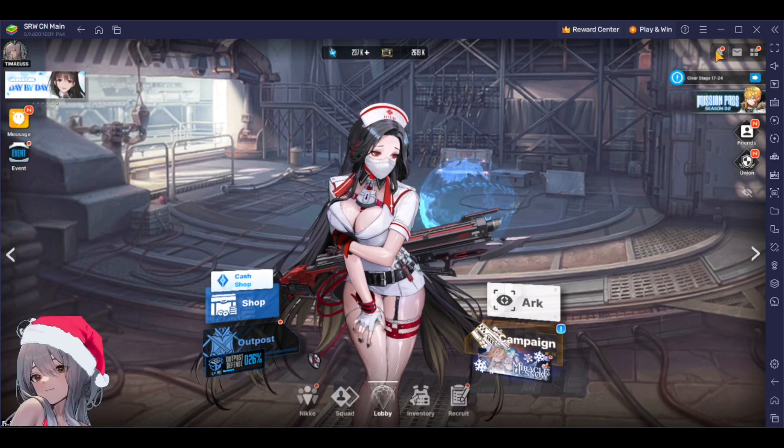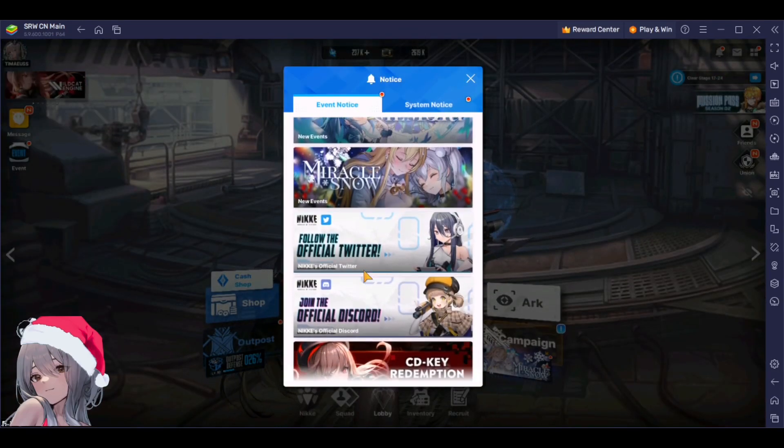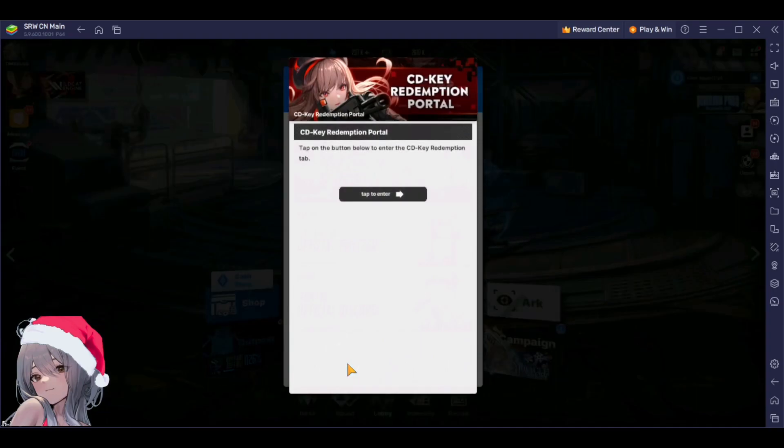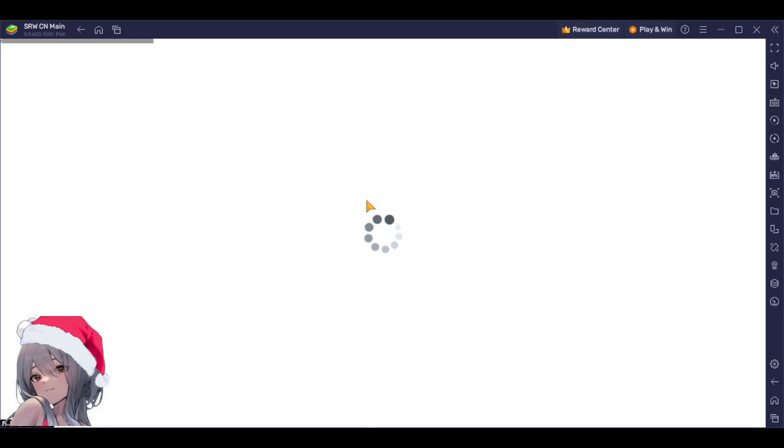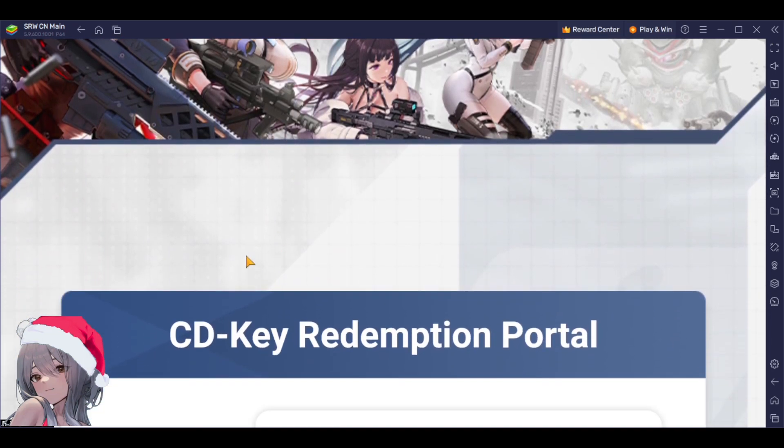There's the BlueStacks affiliate link down below, you can use that. Now let's check out a few new codes. Some of you might have already used them — I tagged everyone on my Discord channel to redeem before I got sick. However, a few of them got reactivated after reaching the max limit, so we're going to test it out and see if that's the case.